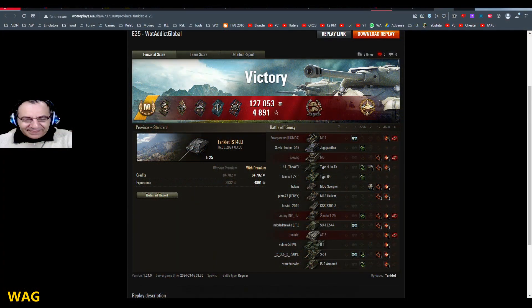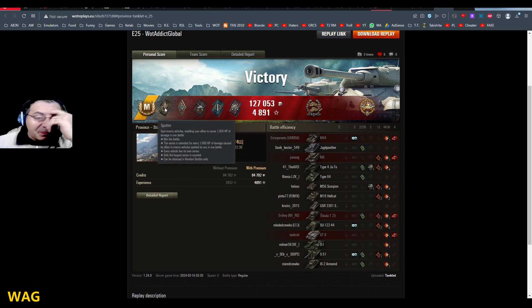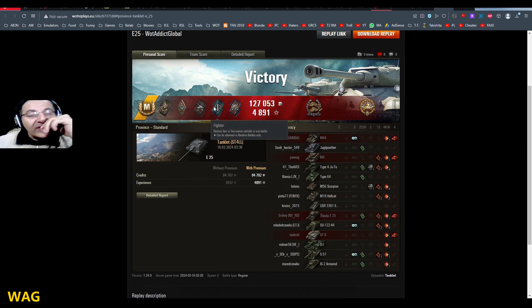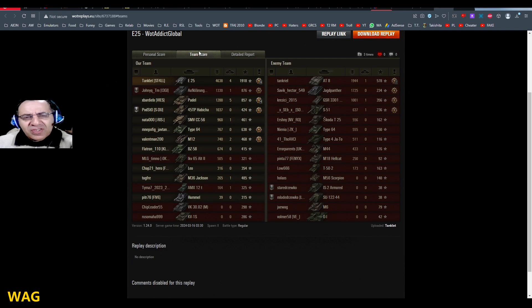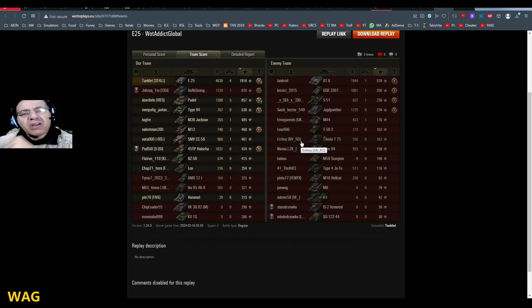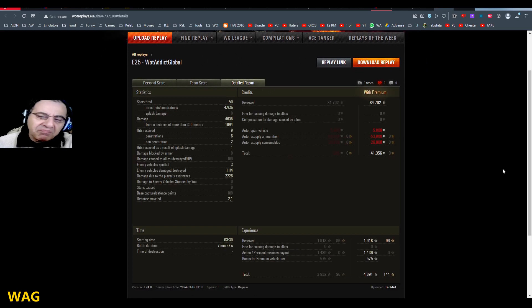Let's take a look at the post-game stats. Ace Tanker. Spotter — 2,187 spotting assists. Duelist, Bruiser, Fighter, Fire for Effect, Confederate, and High Caliber for doing 4,638 damage with an E25. First in damage, second in kills — kudos to the Poodle for killing five guys. And 1,918 base XP, 4,891 total XP. Very nice. And even though he spammed a PCR, he still made credits. Very good.